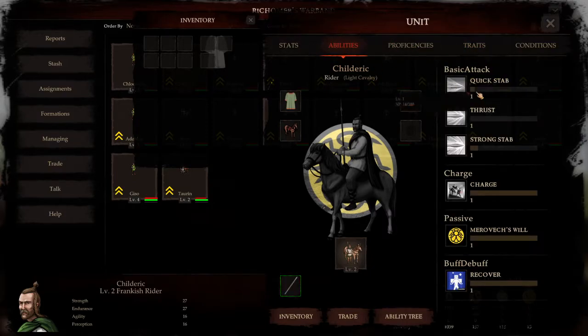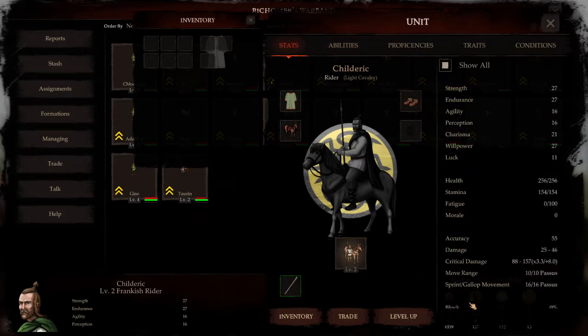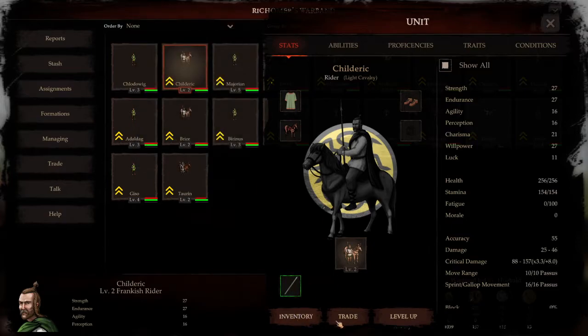That one is going up a little bit - maybe based on how much you use it, then it goes up and probably ranks up. And then there's some different stuff you can do here with weapons. There's also an inventory tab so you can see the inventory on them - there's nothing on this dude.